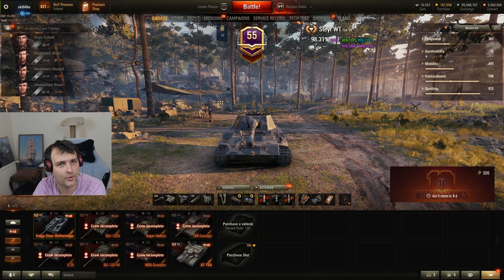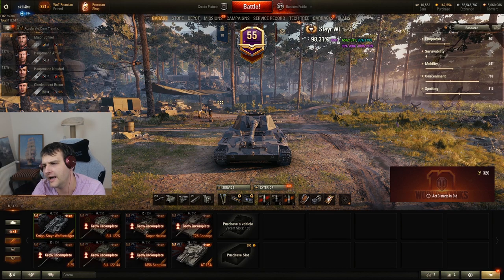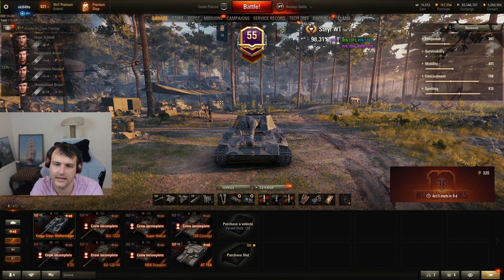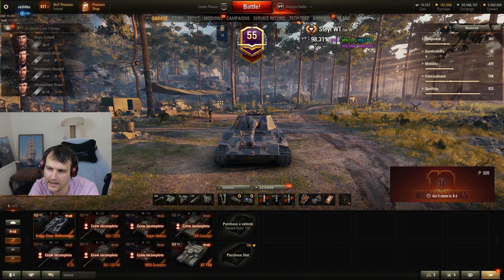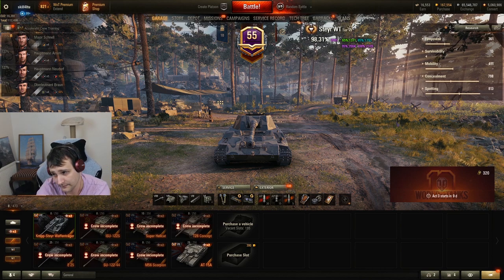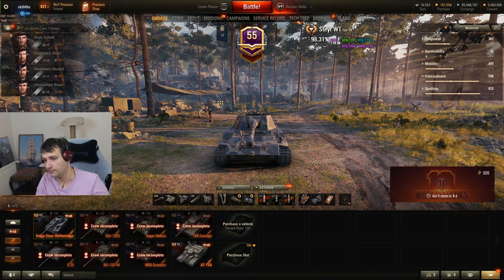Good day fellas, I hope you are ready for your daily dose of skill and today we are going to play with a Stern Waffle Cock. This tank is pretty much the ultimate bushwanker which does not have armor, does not have speed, but has quite a good gun and quite good camo.